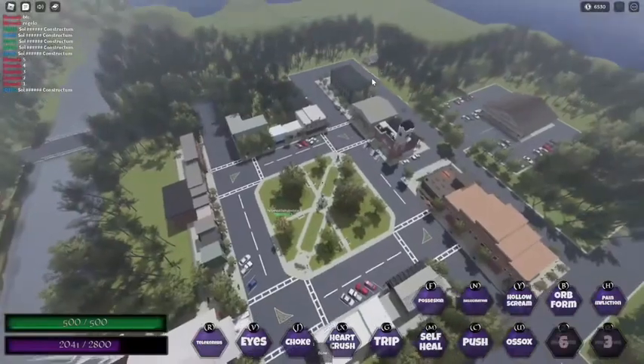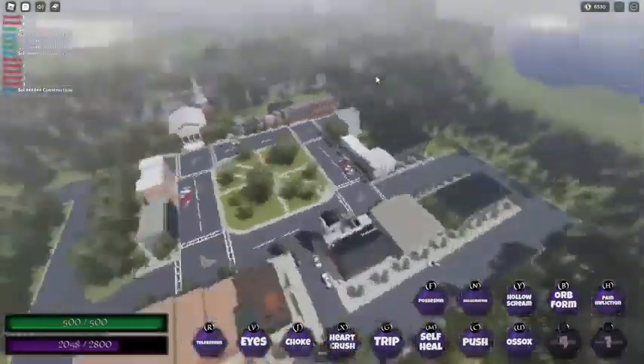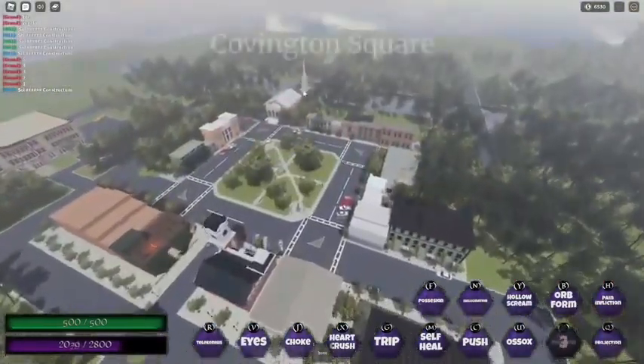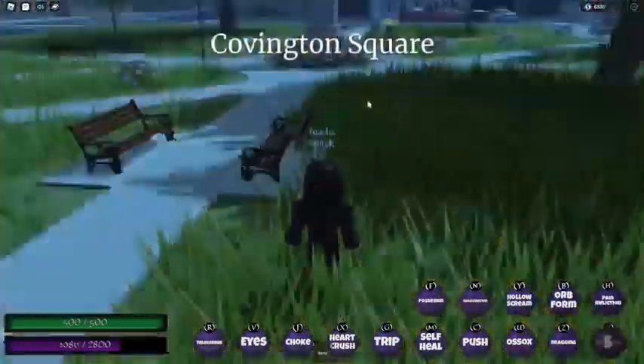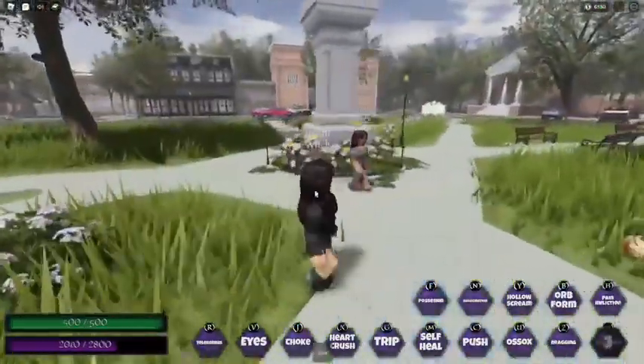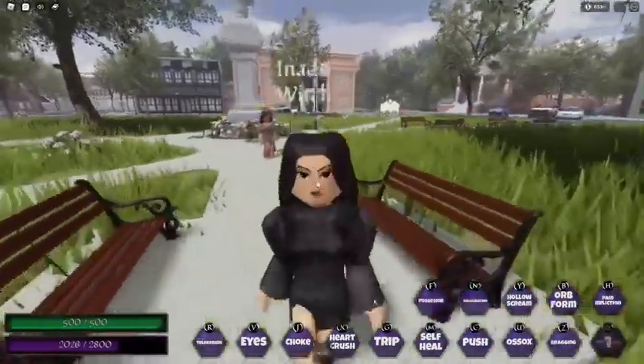Next is teleportation — just click Q and you can teleport anywhere you want. It's a four-second cooldown. There's a cool dirt-like particle effect on it, it looks really cool.